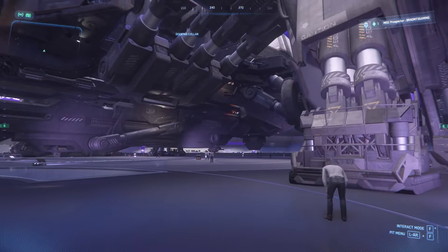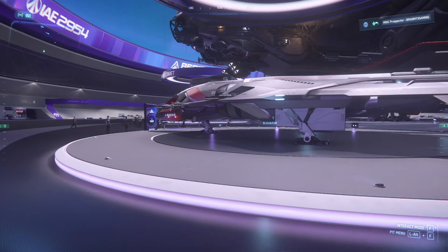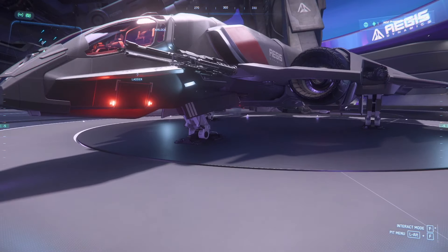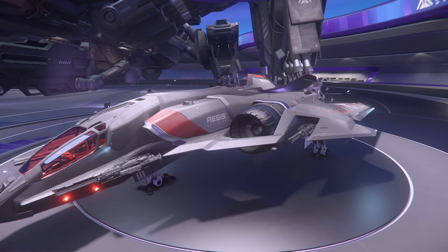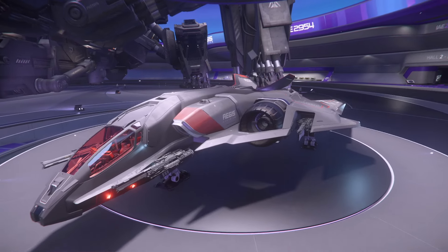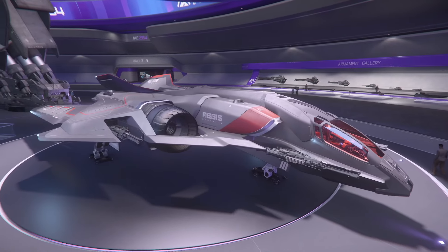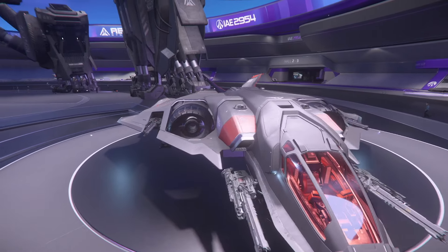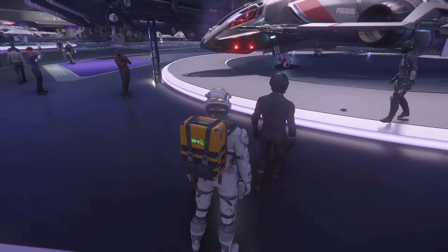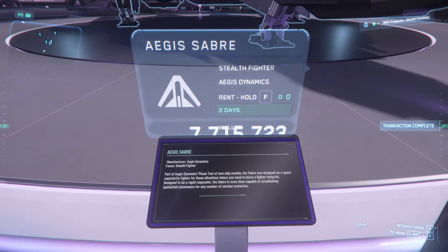This was actually my first or second really big ship. This is the standard Saber. Its wings are folded back in landing mode, but when you take off and bring the landing gear up they actually fold up. It's a very popular fighter — not one of my favorites, I've never owned one, but I always feel like renting one just to go do some bounties in it.